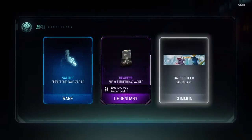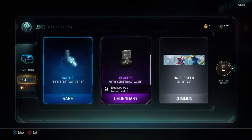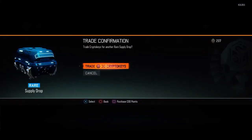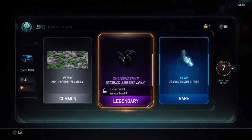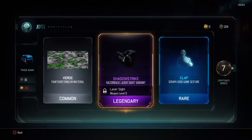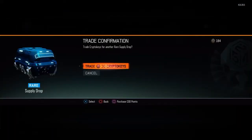Salute. Did I get a Shiva? Extending mag — haven't used the Shiva yet and I'm not sure what level unlocks it either. I'm going to start using it this prestige. Wow, weird material. Shadow strike for the Razorback. Laser sight and Seraph — not bad, not a bad box at all.